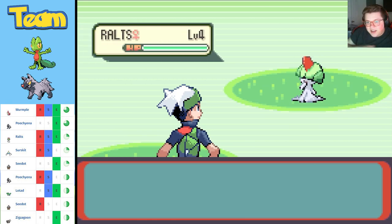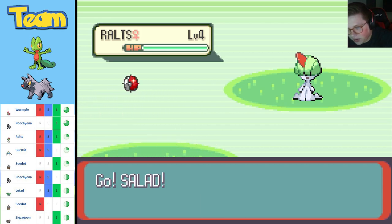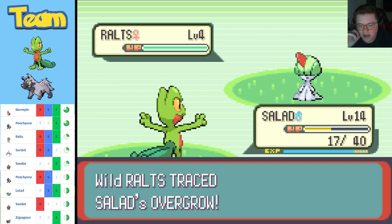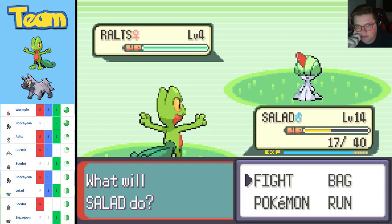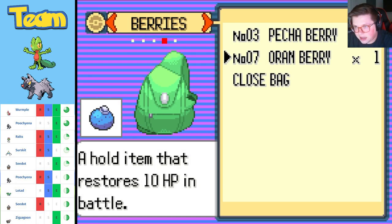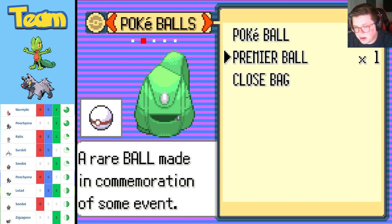There he is — Ralts! This is the big one I was talking about — this is the one that's 100% going on my team. Now here's the problem — I'm just gonna start chucking Pokéballs because I'm not gonna kill this thing on accident. Can I hit it with a Premier Ball real quick?